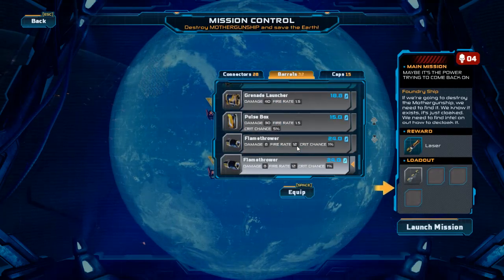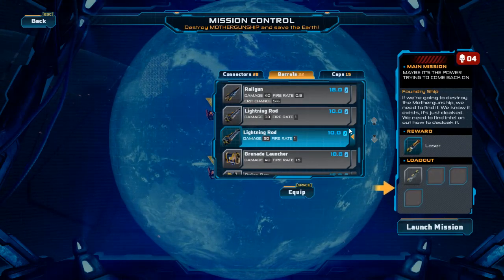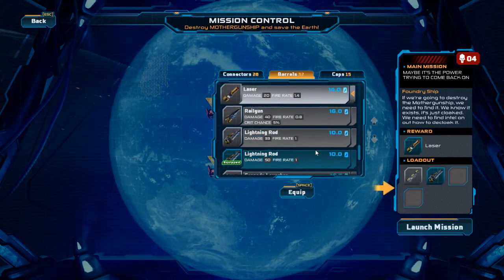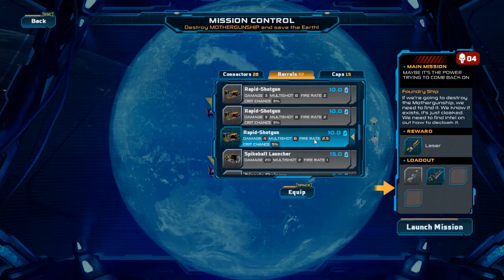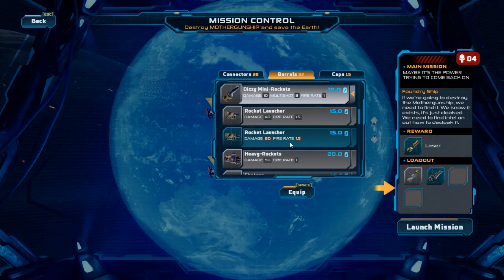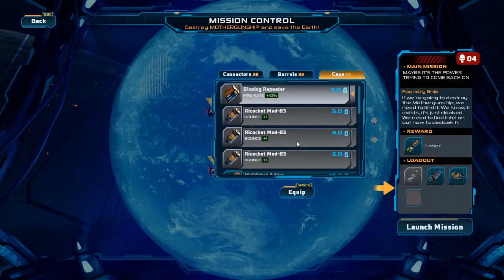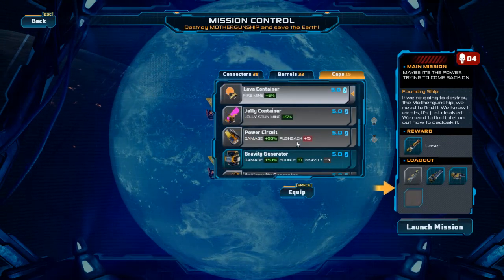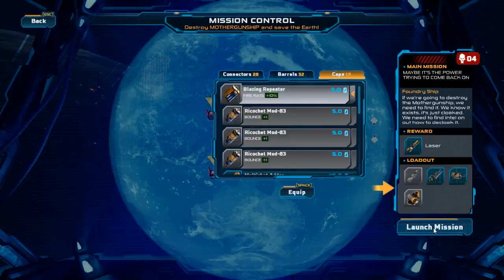Looks like there's definitely a rarity system in place. You see that we have the lightning rod at 33 fire rate, but lightning rod at 50 fire rate. So it looks like there's a rarity system. I'm gonna go ahead and equip that too — the rapid jack gun, so four instead of three, same multi-shot, faster fire rate, and a crit chance of 5%. So definitely a rarity system in here. I'm gonna pull on the rocket launcher and then the anti-gravity generator.